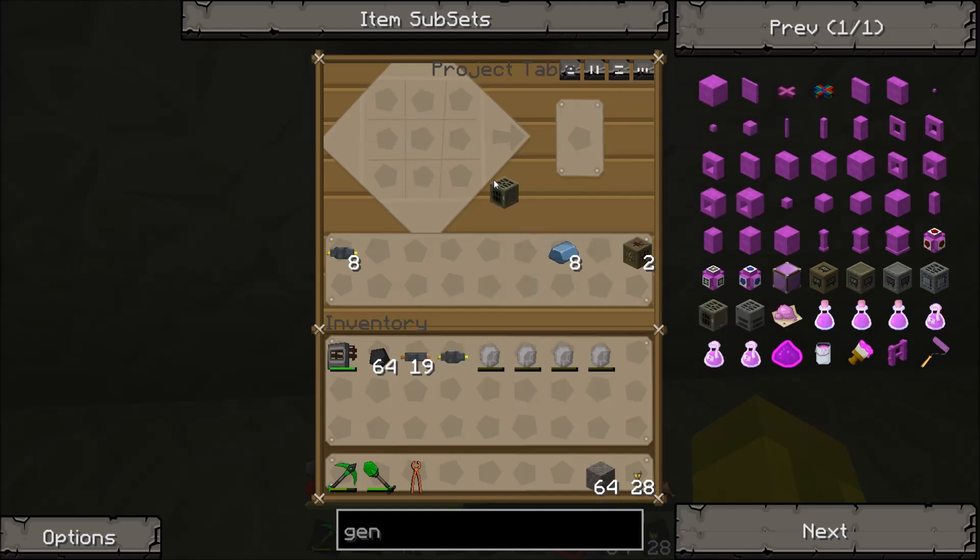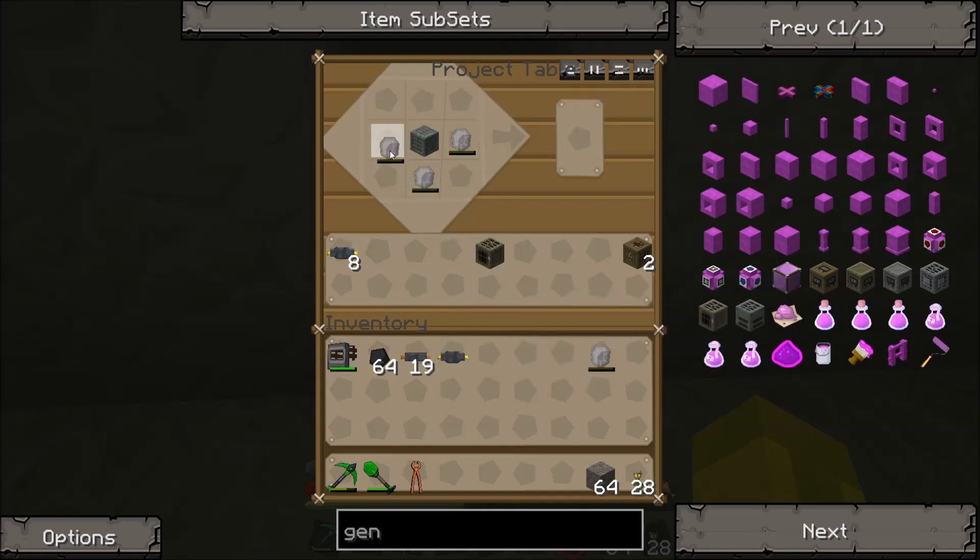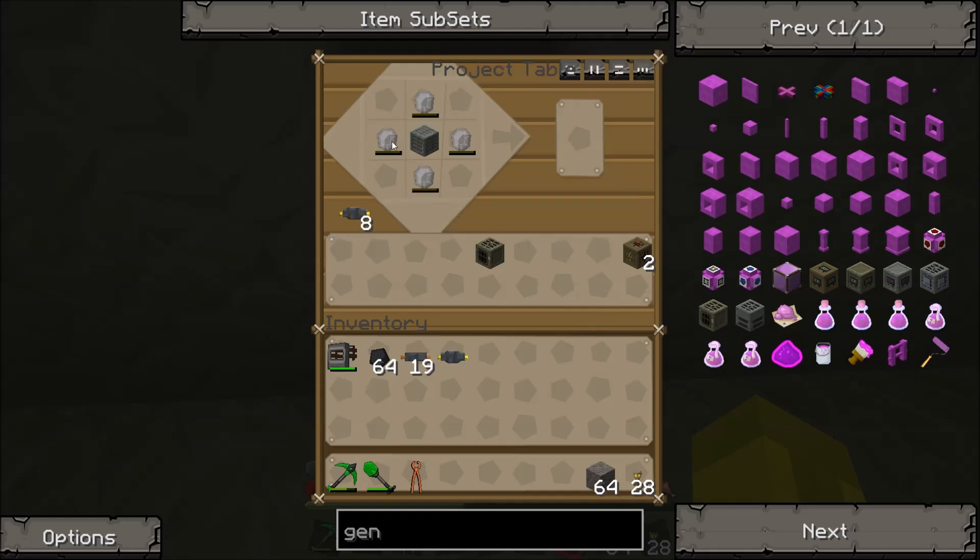Last but not least, your storage unit. Machine block, your four energy crystals — your very expensive energy crystals — put your four gold cables, and there you have it. There's an MFE storage unit.